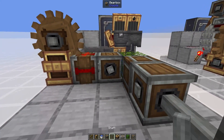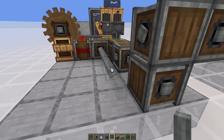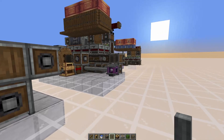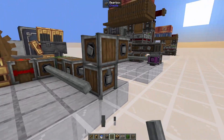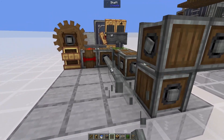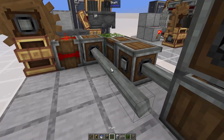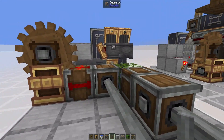Now get your main power source ready. I recommend not connecting it just yet. The shaft is what you power it to — I'm using a creative motor, but you can power it any way you'd like as long as it covers the maximum 11,008 stress units. You can even bring power in from below if you'd like; I'm bringing it out to the back and placing a creative motor there.